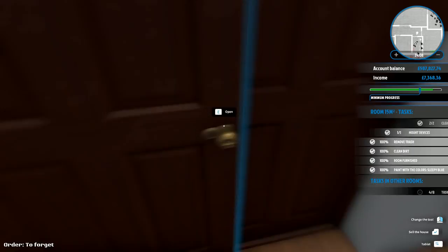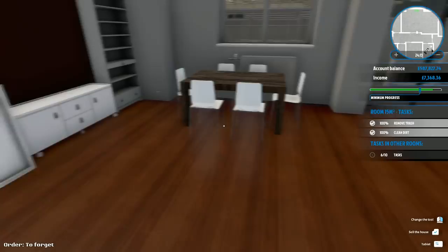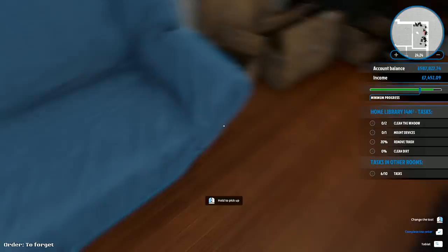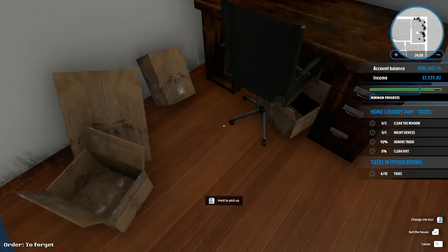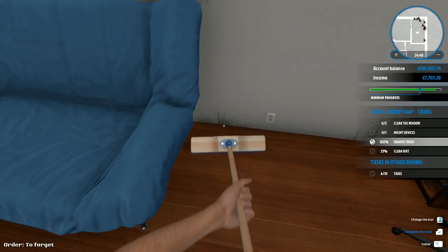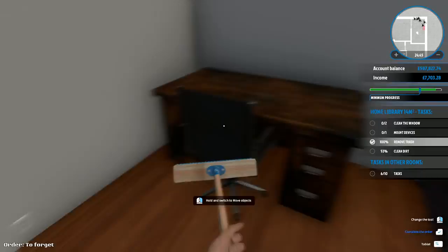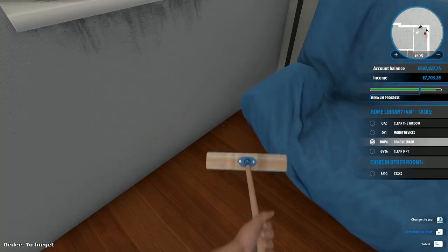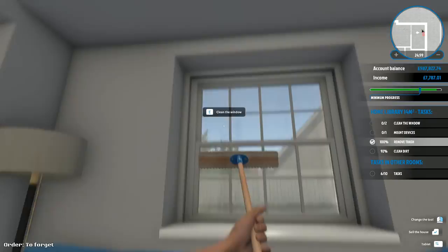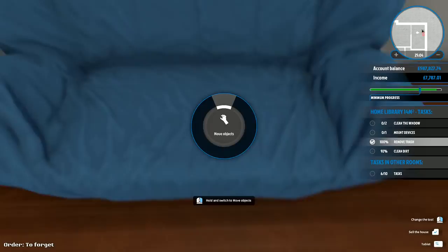This one is clean dirt so we've already done that. This room in here has remove trash, clean dirt, mount devices, and clean the window — not particularly hard, just a lot of cleaning. That shouldn't take all that long. Clean round the window. I've got two bits of dirt left, then one single bit of dirt left. Where is it? We're going to have to move that one. There is our errant piece of dirt, which we can clean up.